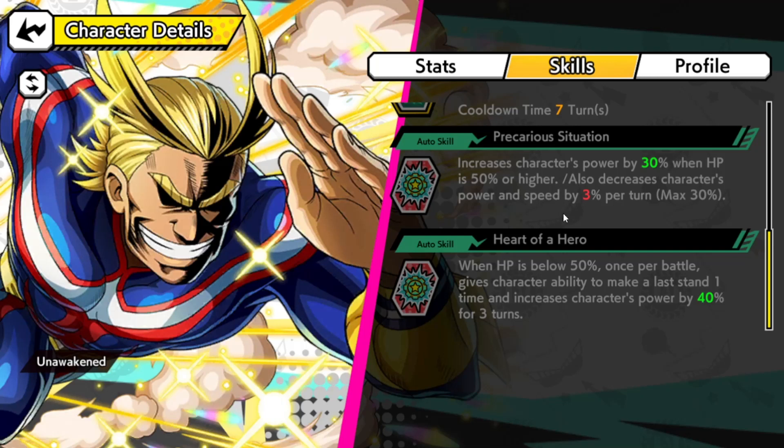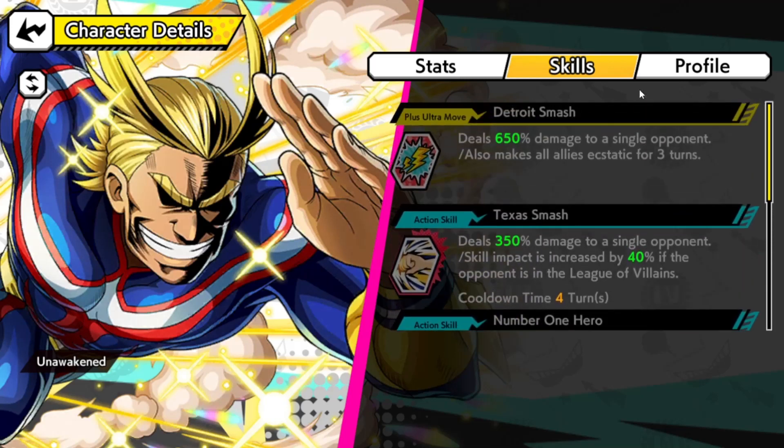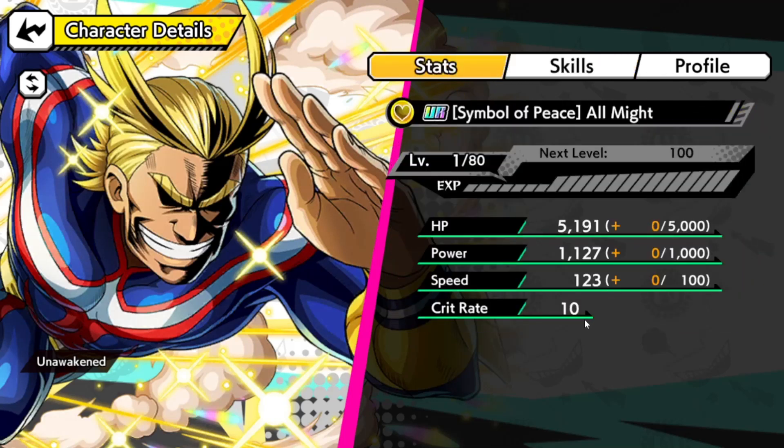I'm not sure how I feel about that — basically you probably want him early in the fight. When HP drops below 50%, he gets a one-time Last Stand ability that increases his power by 40 for three turns. That's really cool, so if someone is trying to nuke him, he has the survivability to last one more turn and hit one more time.